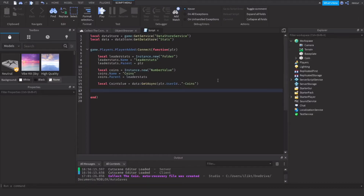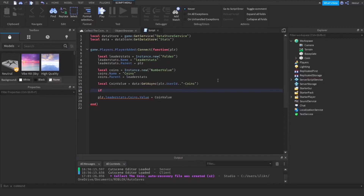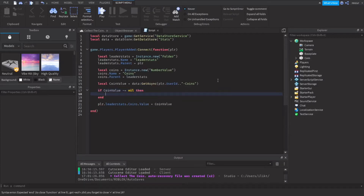For coins, we'll add the amount of coins they had saved and put it in their coins value. So we'll do: player.leaderstats.Coins.Value = coinValue. coinValue is the amount of coins they had saved. And let's make an if statement since they could be joining with zero coins saved, so: if coinValue does not equal nil — since nil would technically be zero — then we apply it.